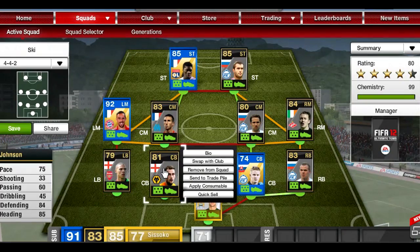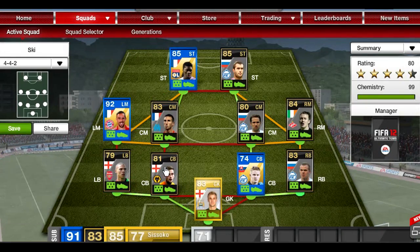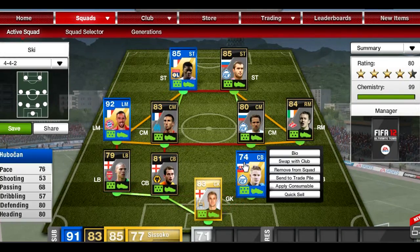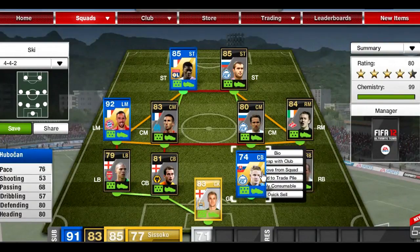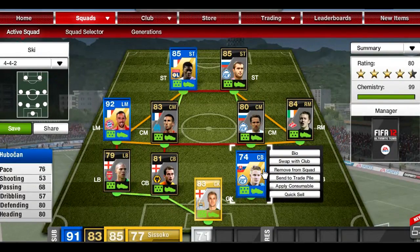At center back we have the Team of the Year — I'll call him Tomas because I don't want to try and pronounce his second name. He cost me 46k and he's also a solid defender: 76 pace, 80 defending, 80 heading, which is pretty nice. He's a silver but doesn't stand out particularly much because this is a team full of gold players — in a silver team he would be excellent.